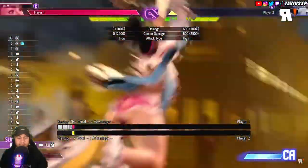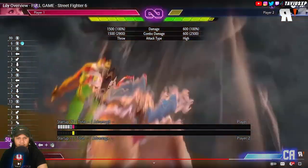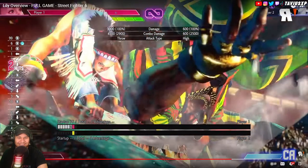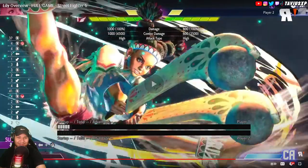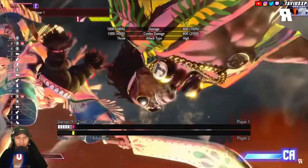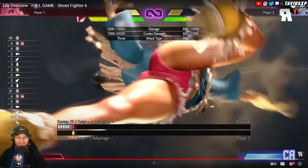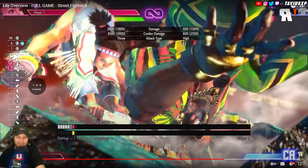Raging Typhoon, her level three, is a command grab with good damage. The CA version adds a bit of damage and a funny quirky animation — Lily is full of personality. The CA version looks like her practicing the move and not being that good at it, while the regular version looks like she has it perfected.